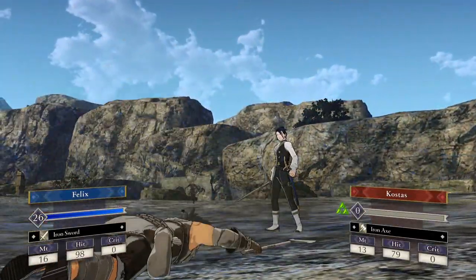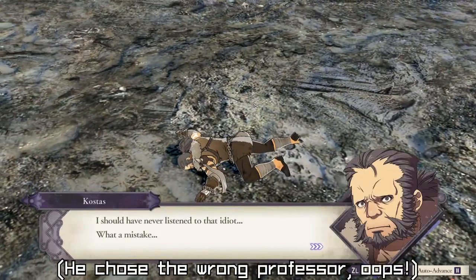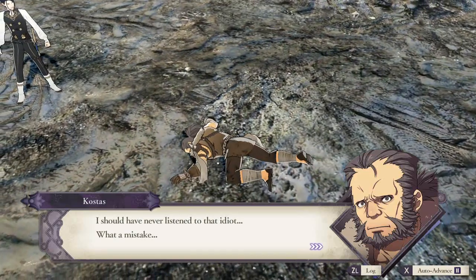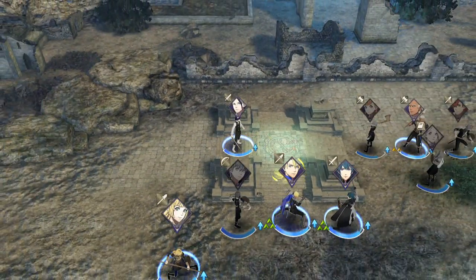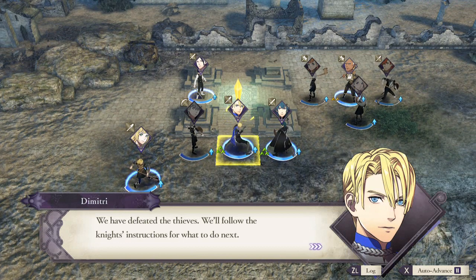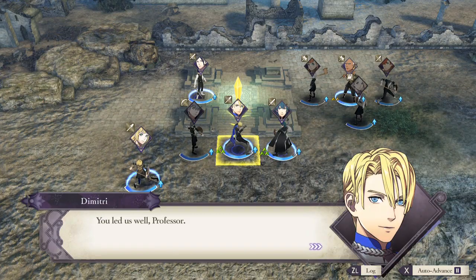These are the top 5 mistakes players make in Fire Emblem Three Houses and how not to make them. By avoiding these mistakes, you'll play a better game — you won't have to use the Divine Pulse as often, and you'll have a much better time getting through this difficult but extremely rewarding game. This has been Game Chap and Bertie bringing you a Fire Emblem Three Houses lesson. Thank you for joining us and we look forward to seeing you in the next video.